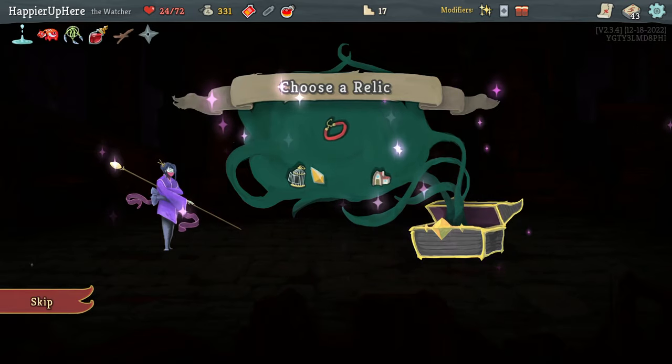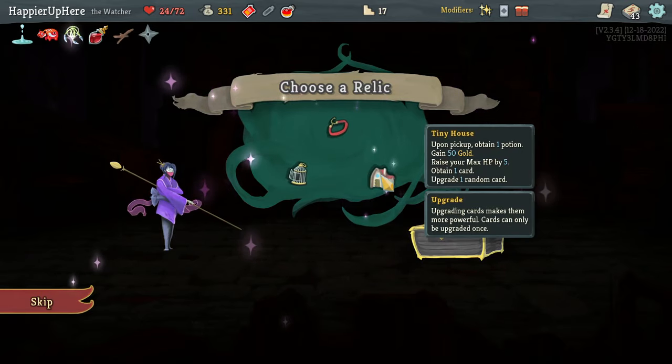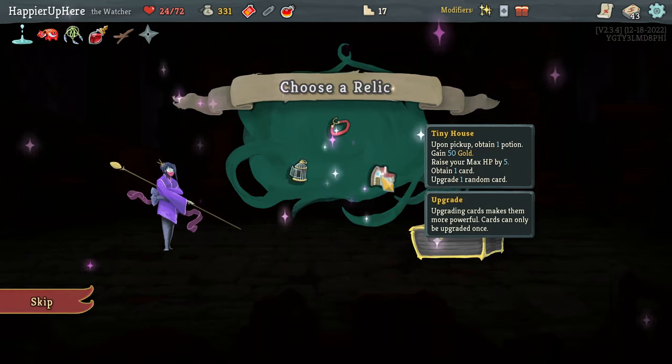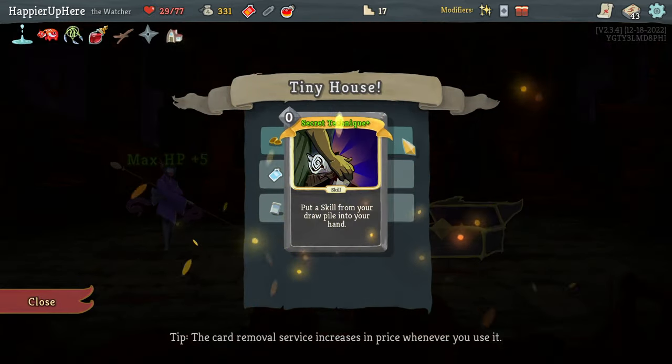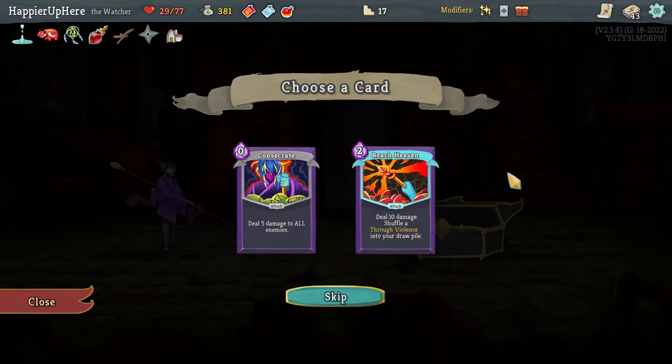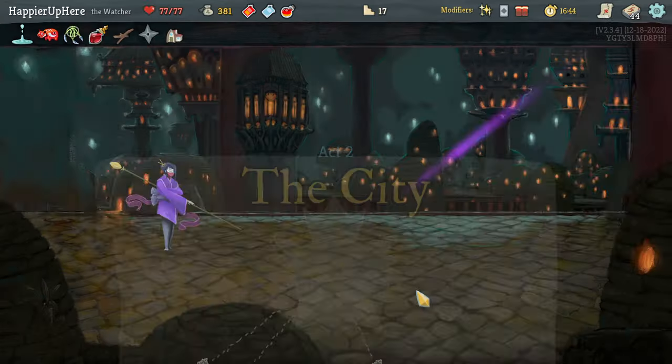Wish, Metamorphosis - I think I'll go for Highlander so let's get both of those. Here I could take the Tiny House: open it to obtain one potion, gain 50 gold, remove a card, obtain one card, and upgrade one random card. I got a Secret Technique, upgraded a Power potion, and Consecrate. I already have a Consecrate so I'll take the Reach Heaven instead.